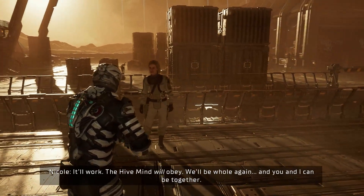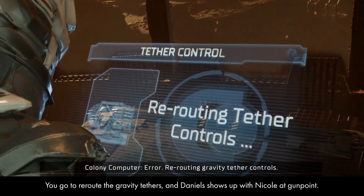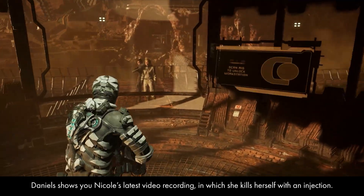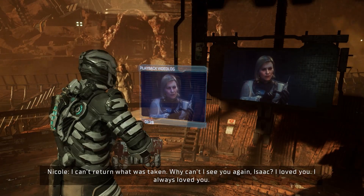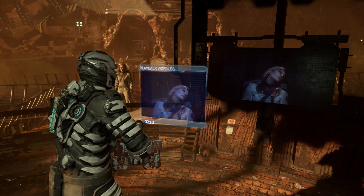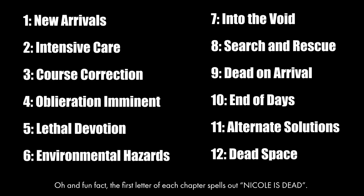On Aegis 7, with Nicole's guidance, you transport the marker back to its pedestal. When the marker returns to its pedestal, the gravity tethers go offline, leaving the planet vulnerable to meteors. You go to reroute the gravity tethers and Daniels shows up with Nicole at gunpoint. Daniels shows you Nicole's latest video recording, in which she kills herself. So you've been hallucinating Nicole this whole time — and Elizabeth Cross has been hallucinating you as Jacob. As a fun fact, the first letter of each chapter spells out 'Nicole is dead.'